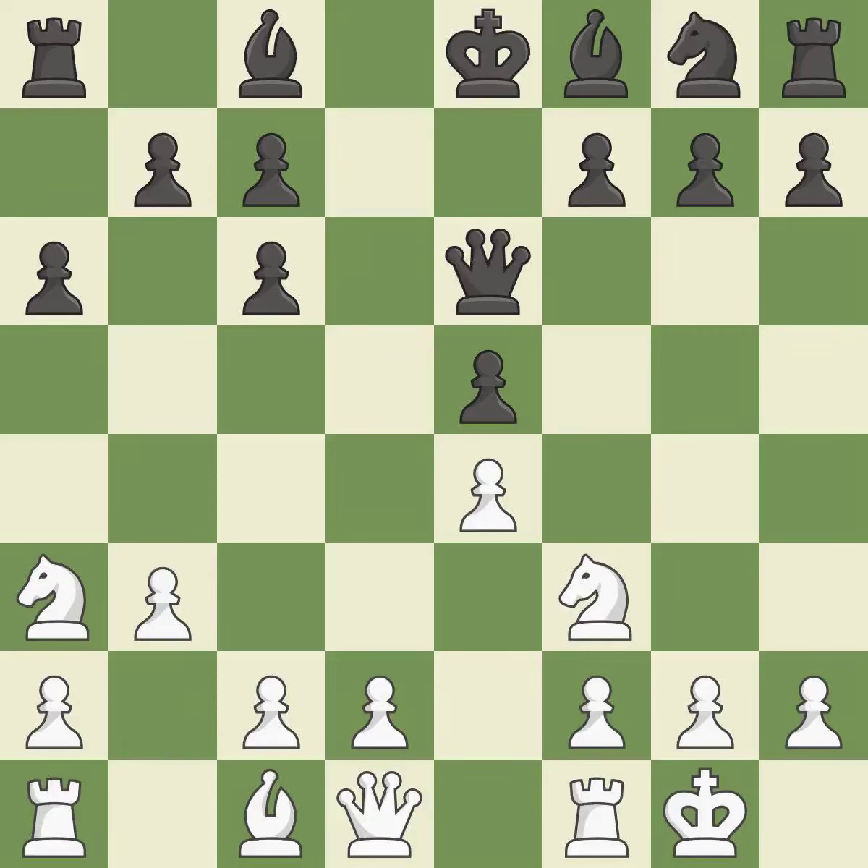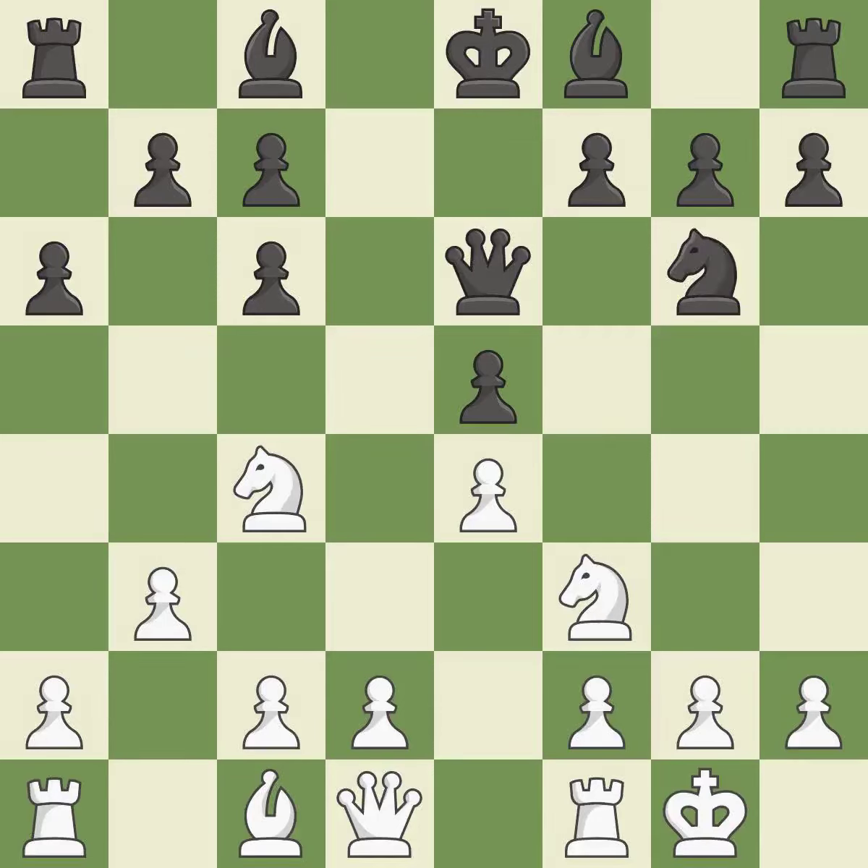This overlooks an opportunity to threaten winning a pawn — it is an inaccuracy. This develops a knight from its starting square, activating it — it is ideal. This allows the knight to control more squares — it is best. This defends a piece that is being attacked but is not well defended — it is ideal. Very precise — it is best.